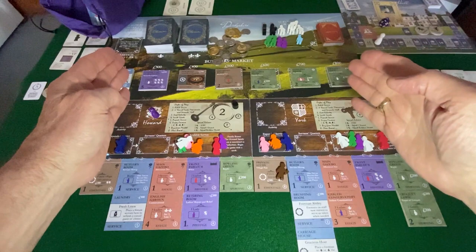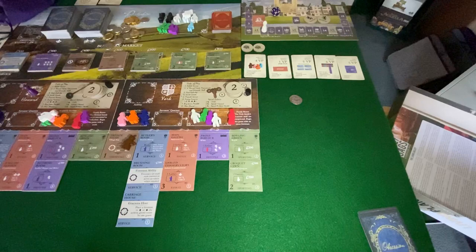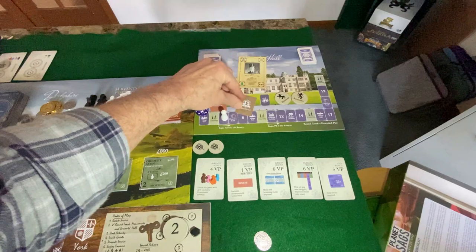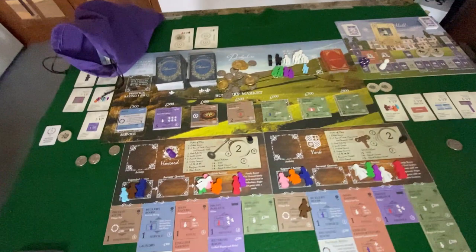Now we're set up for season two. When we come back, we're going to begin with York. The plan will depend on one card — and would you look at that: it's an essentials courtship. So when you come back to video number two, I believe you will see York purchasing the marble floor tile.